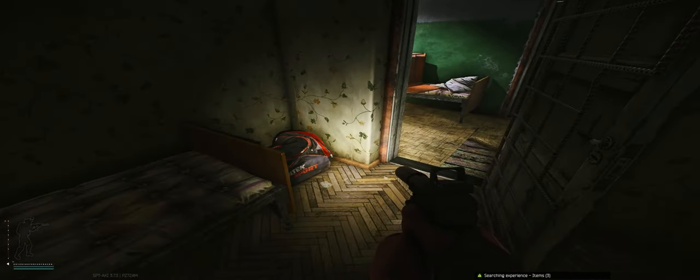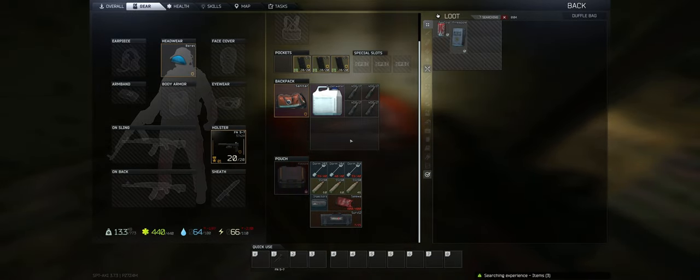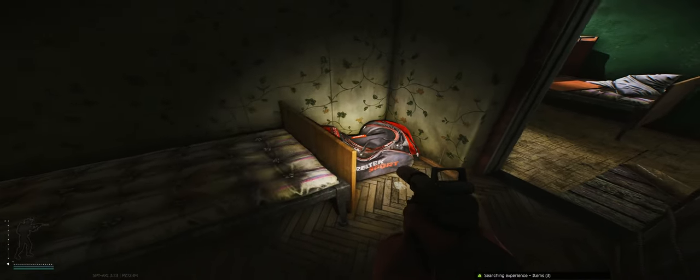Honestly, the most interesting thing about this key isn't the room itself — it's that it's used in a quest. It plays a crucial part in the Shaking Up Teller quest that you get from Prapor. For that quest, you just have to turn in the key. You don't have to use it or go inside the room itself. You just hand it over and call it a done day.